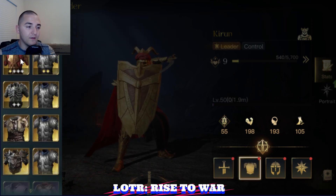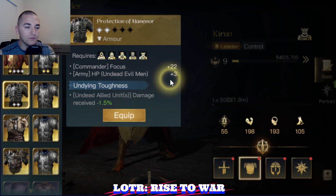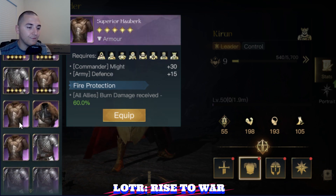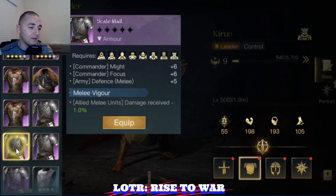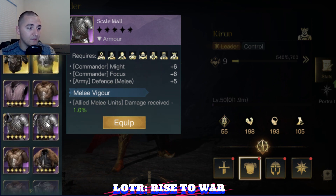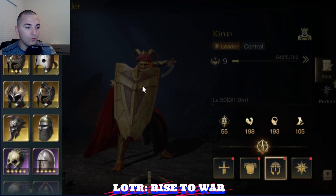For the chest, you can run Great Plate of the East or Protection of Numenor — they'll both give you fantastic HP to your Evil Men. Or you can drop down and grab the Superior Huberk with Shroud, which is going to be amazing. Having the Scale Mail with the Melee Vigor is going to be very strong as well. It depends on which chest you have and what you like — they'll be very similar performance.